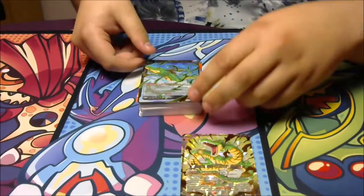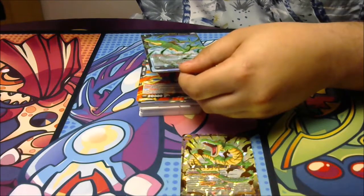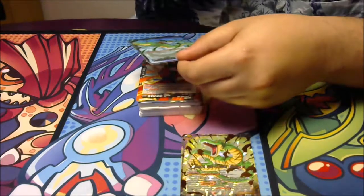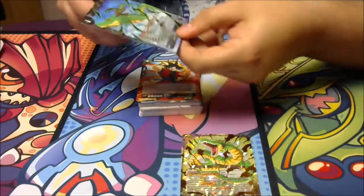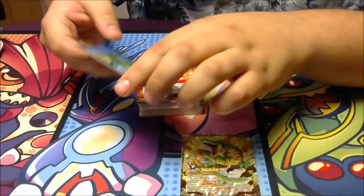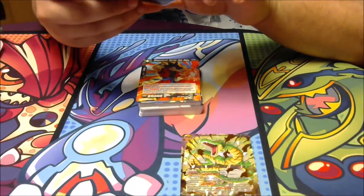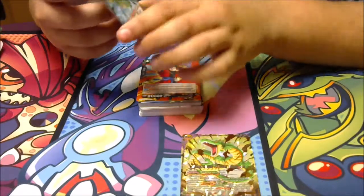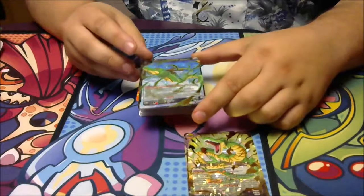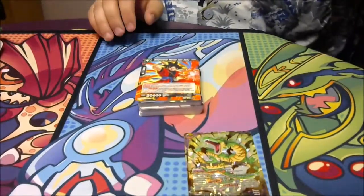The first battle card is another Shenron — it's called Shenron, Figure of Majesty. Green, 20,000 power. And this card can't attack either. Weird for a battle card that this can't attack. But there it is.